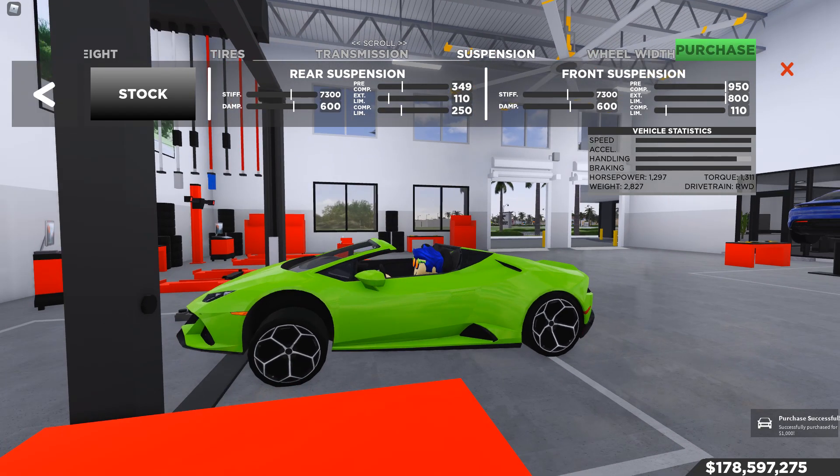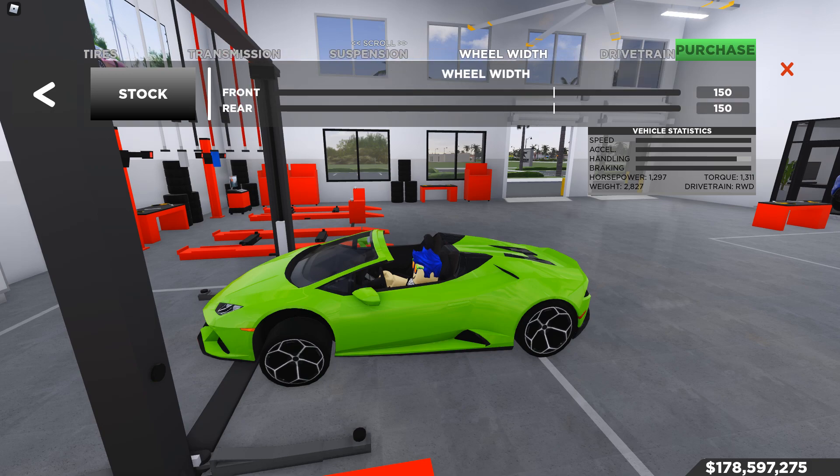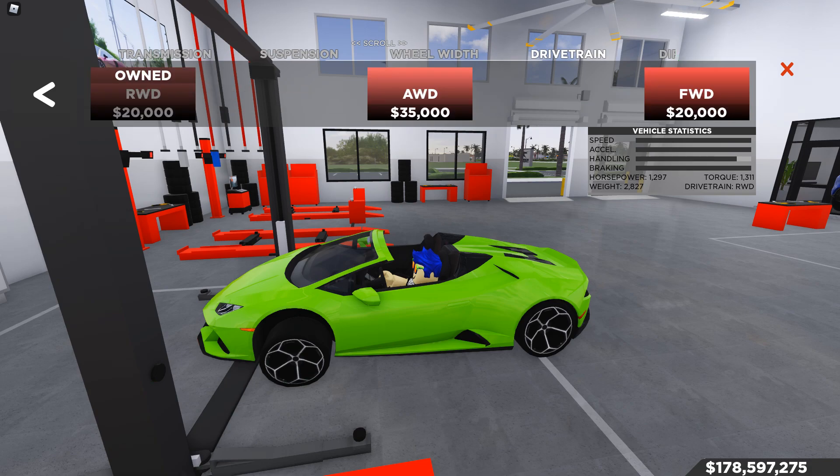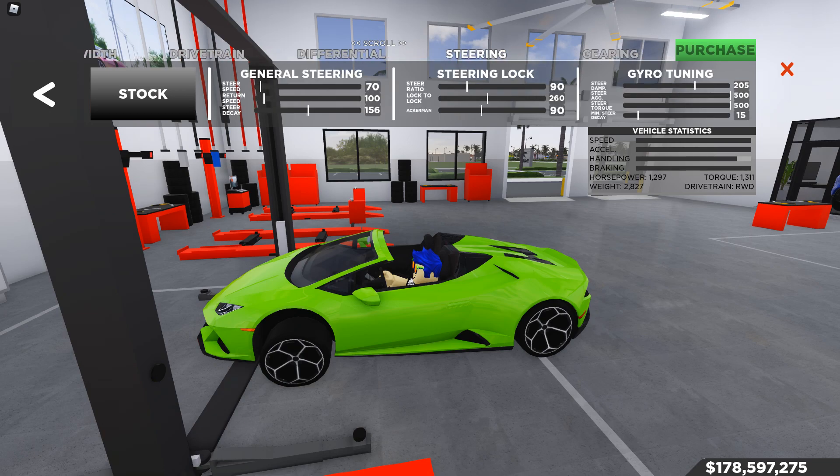We got 110 for the exit comp in the rear, pre-comp in the rear at 349, extension comp limit at 110 — you guys can look at the screen for the full numbers. Wheel width I changed to 150 because we need bigger rims, ribbed wheels — why not. We've got rear-wheel drive, nothing changed in differential or steering.